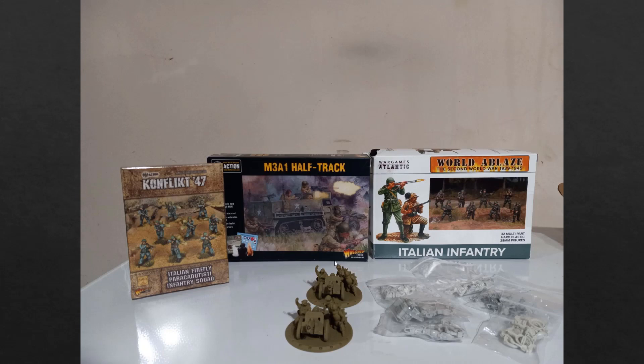So another parachutist squad — this half-track one will likely go, I'll trade it off or give it to somebody. I've been using the War Games Atlantic infantry and I like them — they size up well to the Warlord Games metals, and there's a bunch of guys in the box. One thing I'll be doing is holding a handful back and giving them pants or faulds so that when I want to switch to Axis, those are already done.